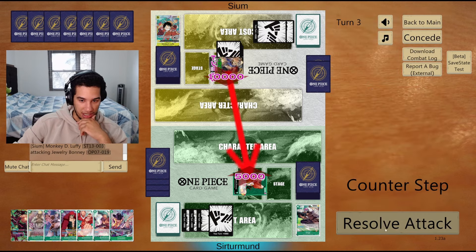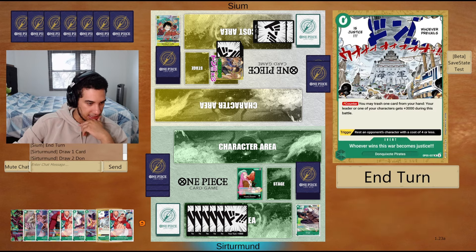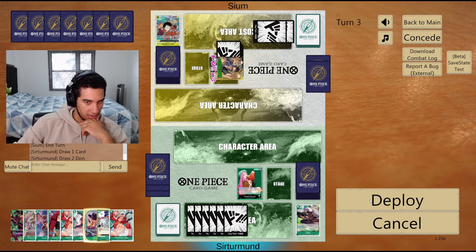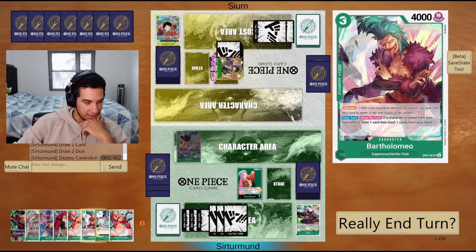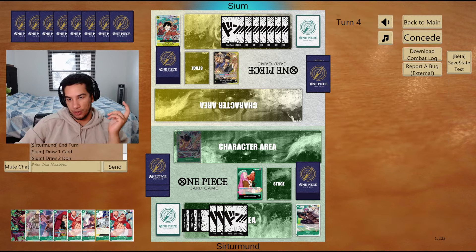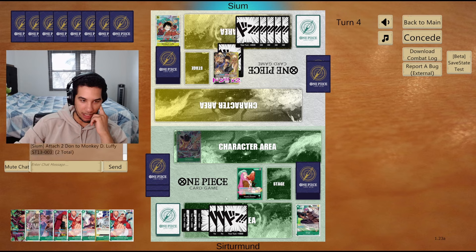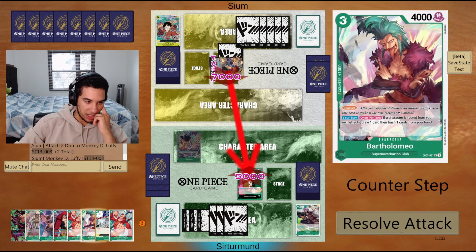I'm going to just take it. Let's go like this. I think I'm down to pass the turn — again we're just going to wait for the Zoro turn. And once you have Zoro, it's going to be really hard for the opponent to do anything. I do want to make sure that I don't take so much damage that I'm in a sticky situation.